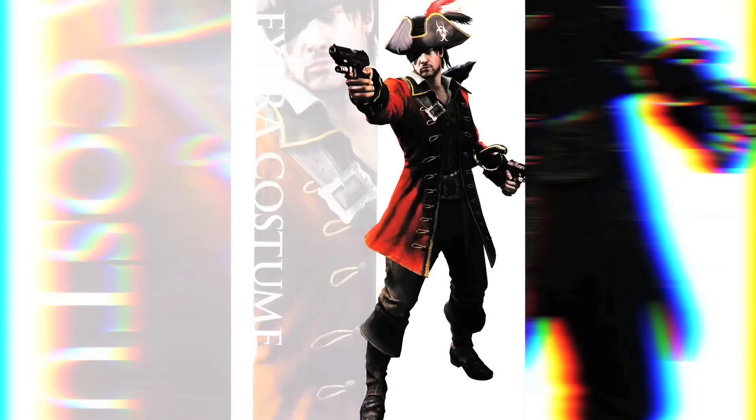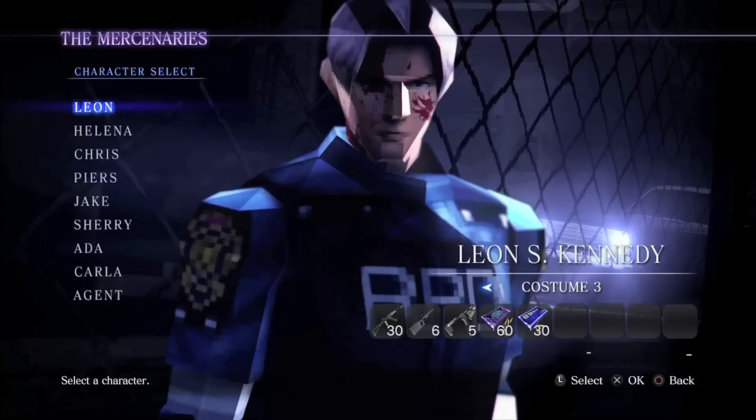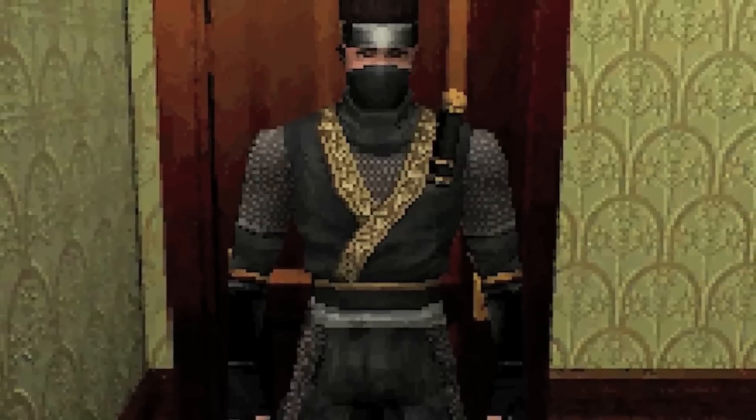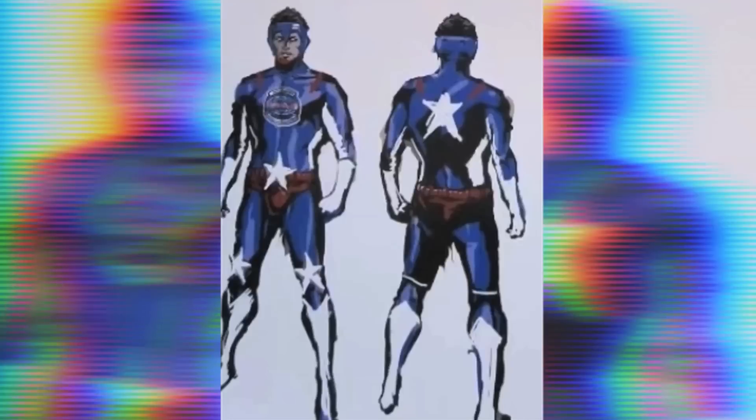Resident Evil 6 — Chris's American Hero costume. The developers of RE6 got to have some fun creating alternate costumes, as there are countless pitches for each character. But in the end they only chose one alternate costume per character, which feels like a waste. Chris's samurai costume is a great choice — it's almost symbolic since we've seen Chris receive a ninja costume in Resident Evil DS. But this American Hero costume would have been a delightful choice for the boulder puncher himself, especially in RE6's non-stop action.